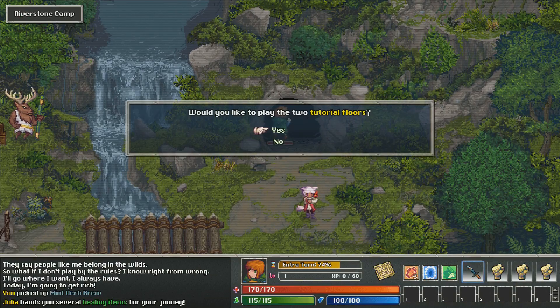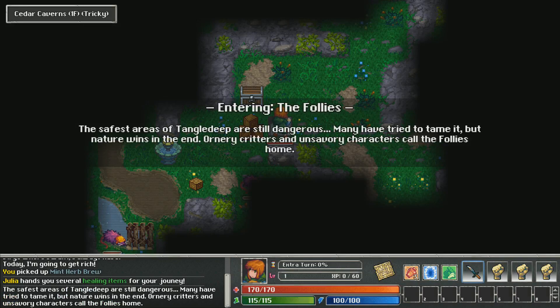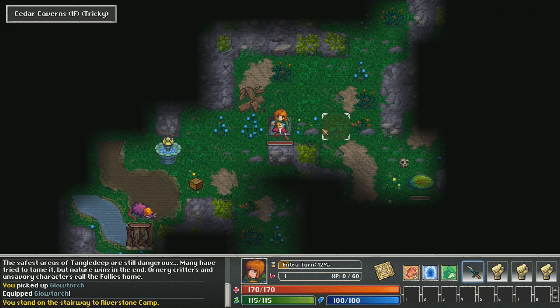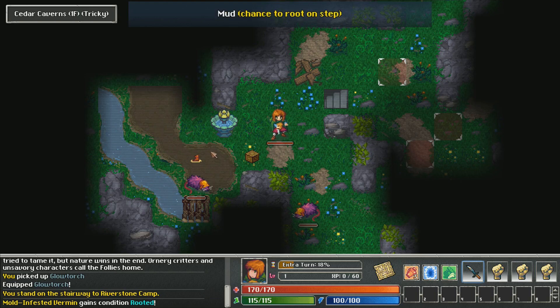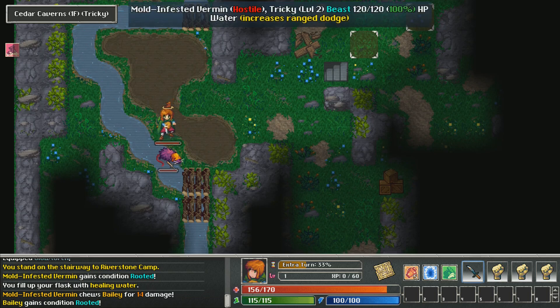If I wanted to play a couple of tutorial floors I could, but let's just say no and jump into the Follies right away. 'The safest areas of TangleDeep are still dangerous. Many have tried to tame it, but nature wins in the end. Ordinary critters and unsavory characters call the Follies home.' There's something going on with a curse over here. That guy is standing on mud — mud has a chance to root enemies so they can't move. That's why he's got that little symbol above him.